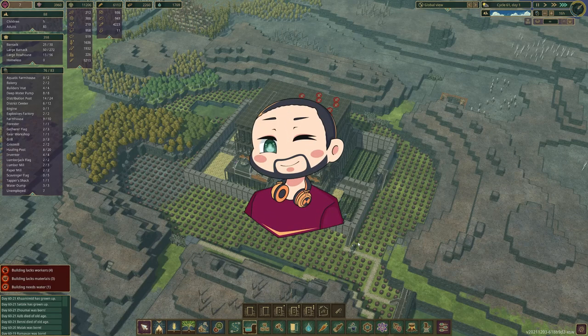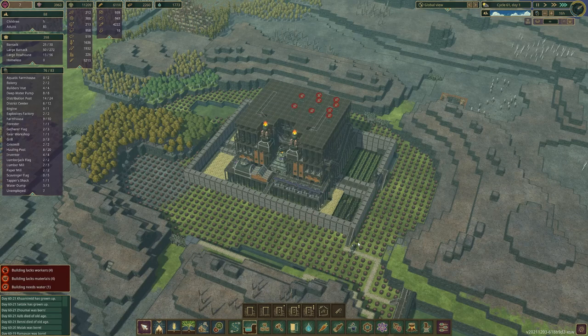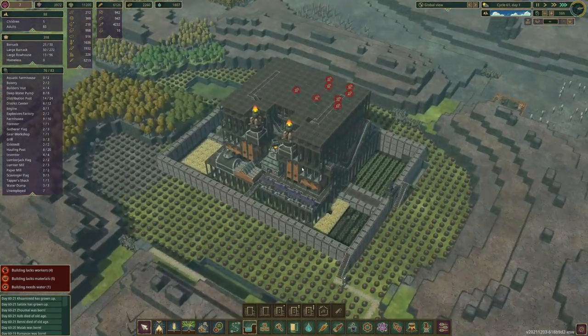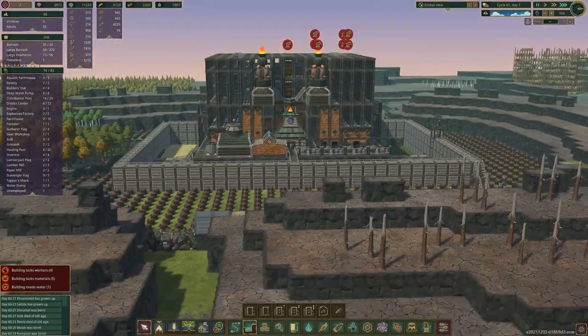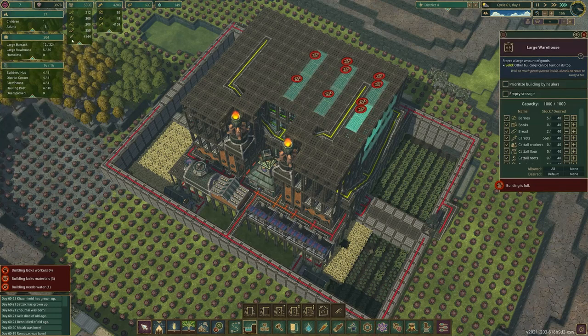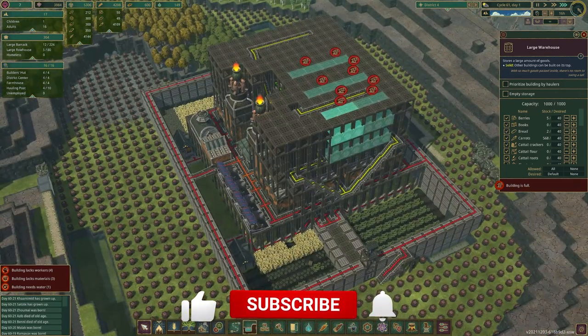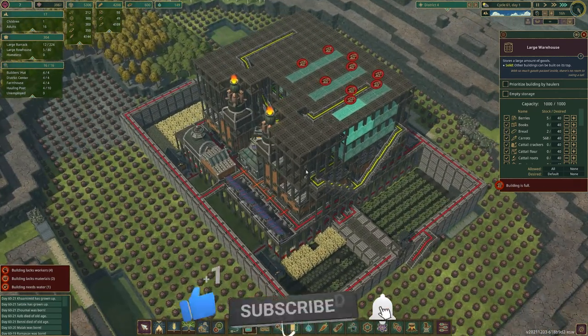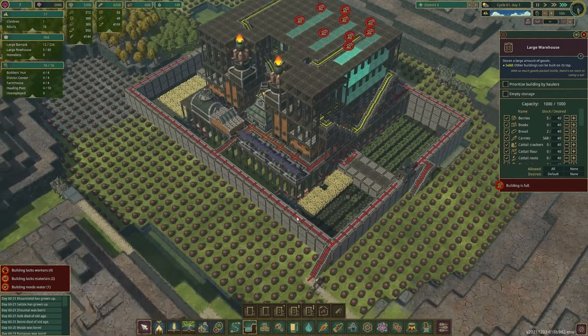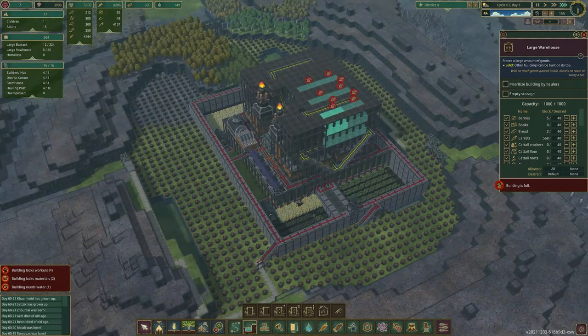Hi guys, my name is Fyfe and welcome back to a brand new episode of Timberborn. In the last episode we built the second floor, which looks pretty amazing. It's full of storage and already full up with food — we've got 4,000 wheat we're not processing and 4,000 carrots, but that's going to be nothing when we actually get this all inhabited with 300 beavers.